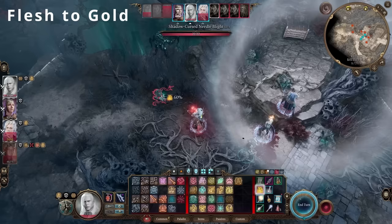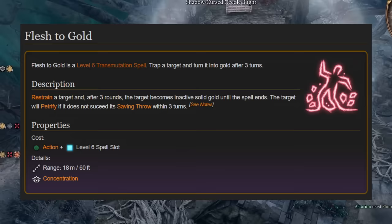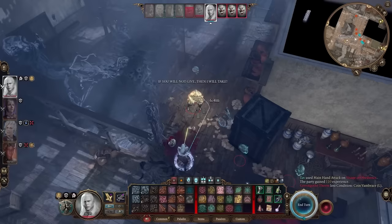Next up is the level 6 transmutation spell, Flesh to Gold, which is essentially a unique variant of the Flesh to Stone spell. Upon the initial failed save, it restrains the target, meaning that they can't take any actions, bonus actions or reactions. If the target fails a further 2 constitution saves on the rounds that follow, the target becomes petrified, turning into solid gold.